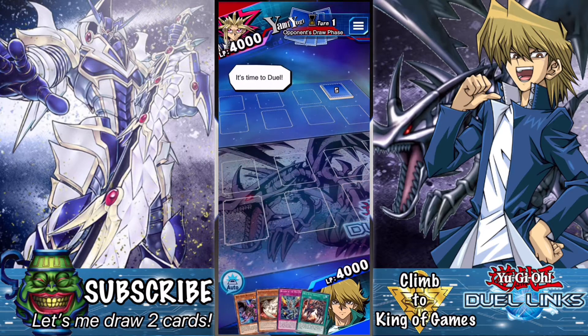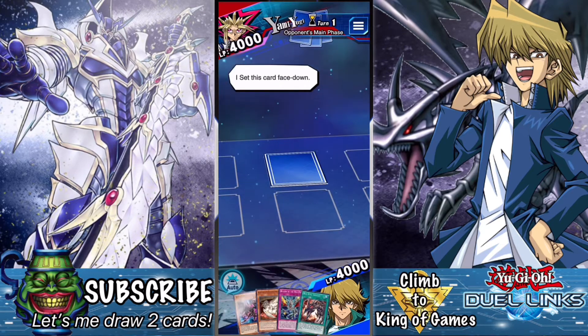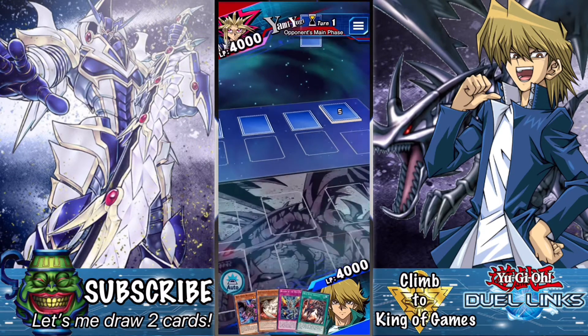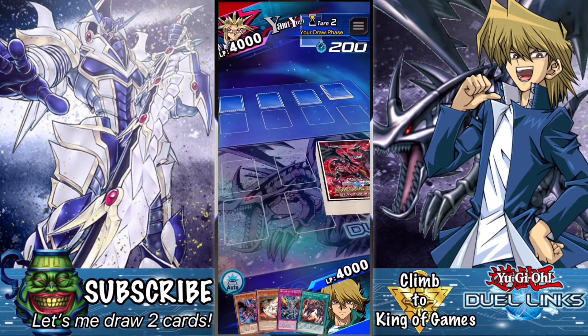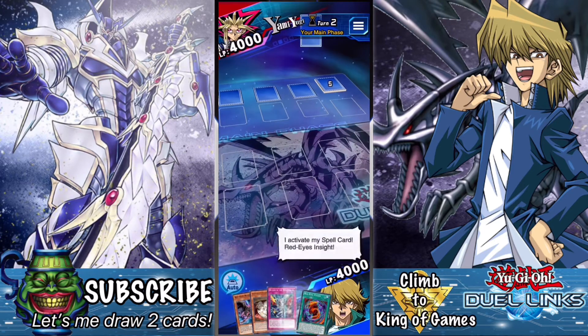We've got a Yami Yugi as our first opponent — this should be interesting. That's one of my other favorite characters. I'm not very good with Dark Magicians, but I do like them. I prefer to use Red-Eyes or Dark Magician. Oh, Red-Eyes Fusion — I'm going to use a Red-Eyes Insight right off the gate.